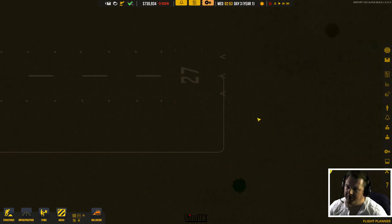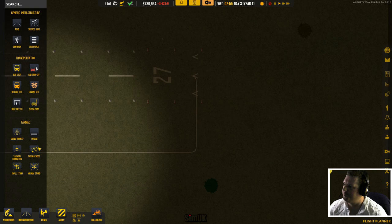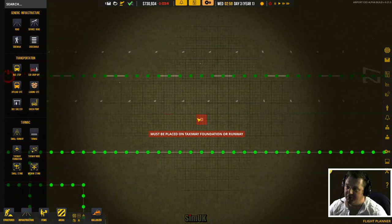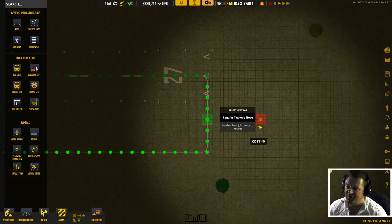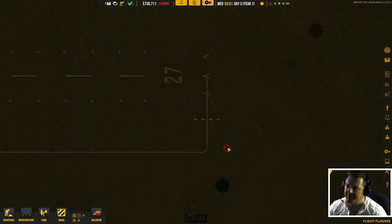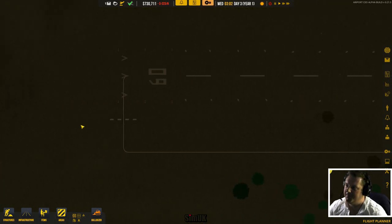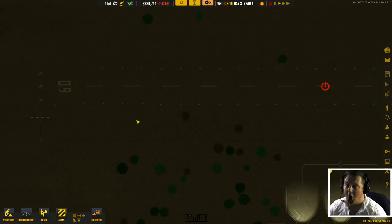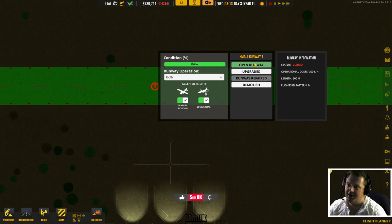It says click twice to rotate but I haven't figured out what that means to be honest. It seems to rotate itself the correct way, so no real issue. We've got two holding points now. Incidentally, I think that's what SimAirport is missing - it doesn't have any holding points, it's just a free-for-all, whoever gets on the runway first can go. And I think that's why it gets all confused.